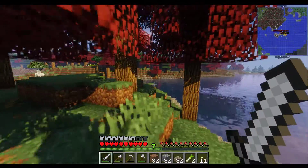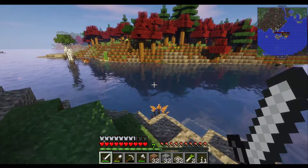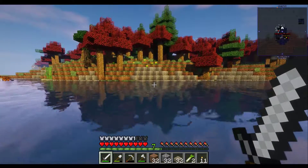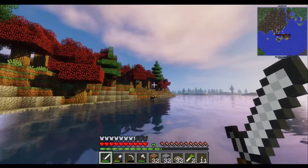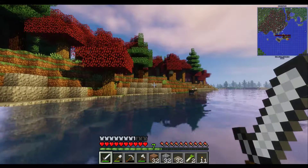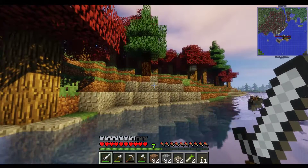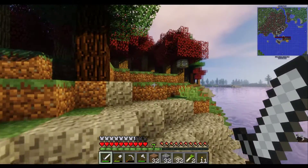Luckily we can set waypoints, so if we make it there in a day we can set a waypoint and then just fast travel over there in the future. That tiger's getting pretty close. I don't like it. I don't like tigers — I might need a bow at some point. Bows help with tigers.